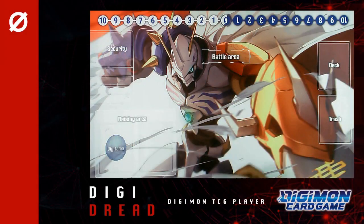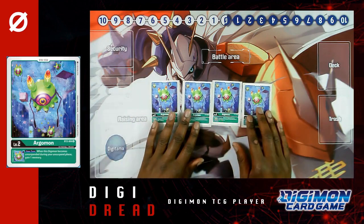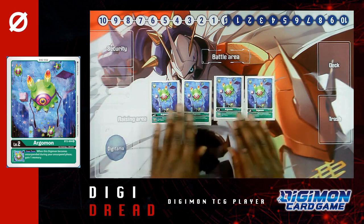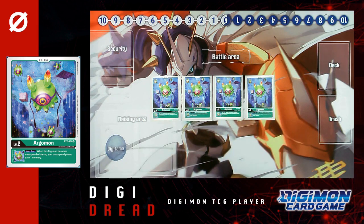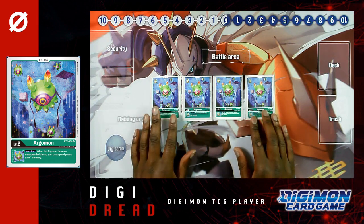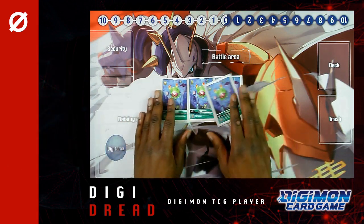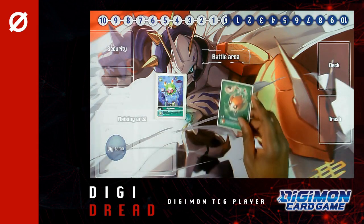For the Digi-Egg, I run four Argomon. Argomon's a really nice card to have just because of its inheritable: on your turn, when this Digimon becomes unsuspended during your unsuspend phase, gain one memory. One thing you'll need to know about using Eosmon is it's all about the memory gain that you need in order to execute plays, because you're going to be doing a lot of hard playing and very rarely evoing up. So having that nice bit of memory gain is always sweet — it's very rare, it may happen, but when it does it definitely comes clutch.